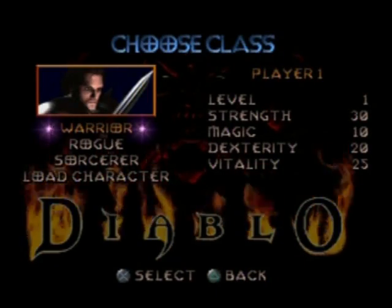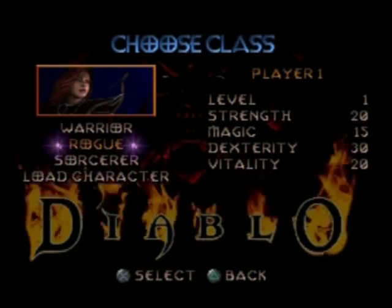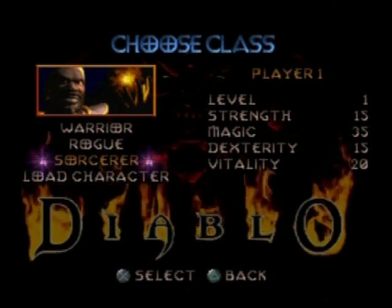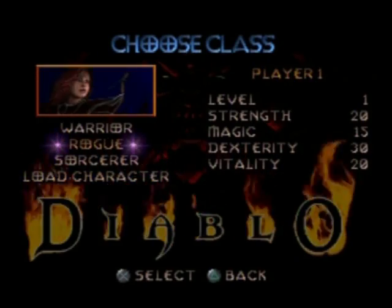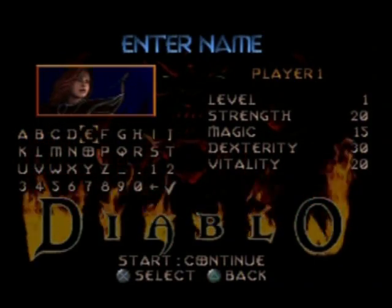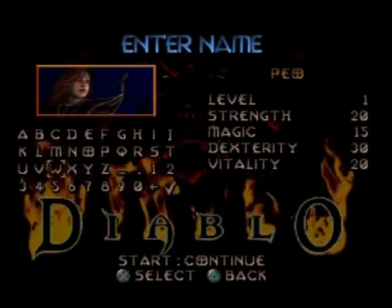Here we go — I'll show you the character creation. It's got three basic characters: you've got your warrior, who does melee combat very well; your rogue, who has a bow and shoots stuff; and your sorcerer, who's good with spells and not much else. You also have the option to load a character if you've already completed the game before, and you can start over with them at a much higher difficulty.